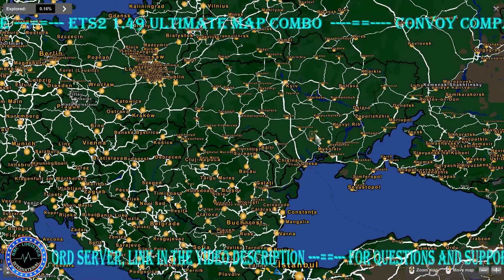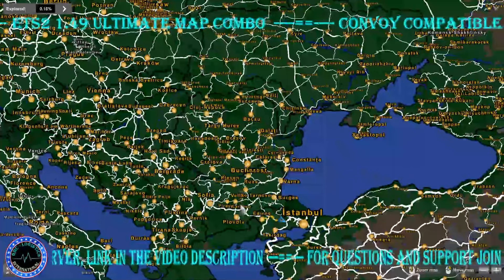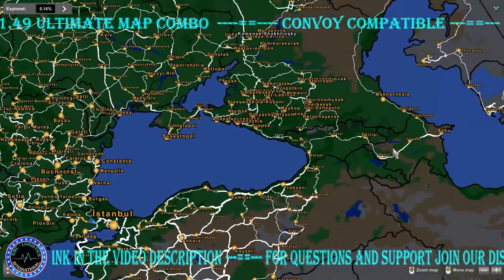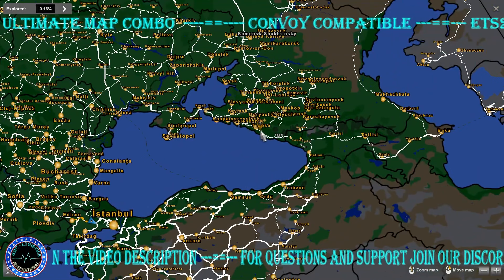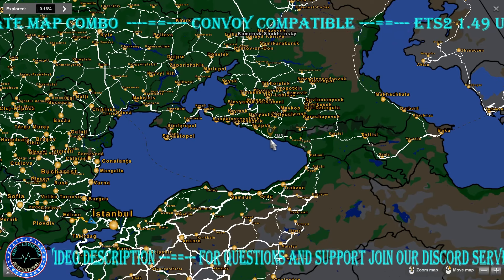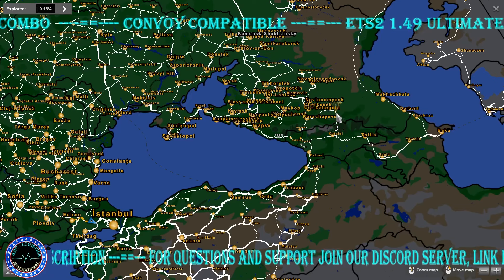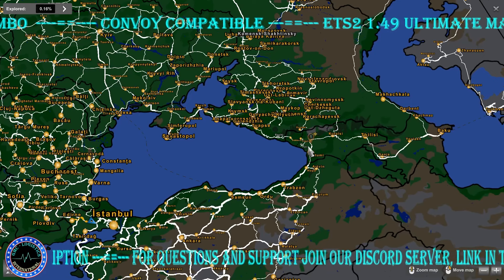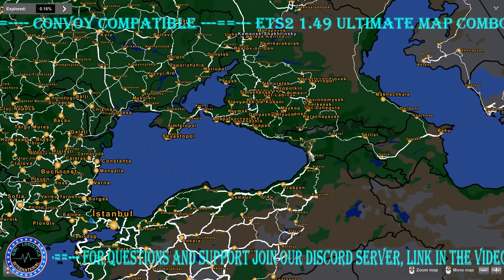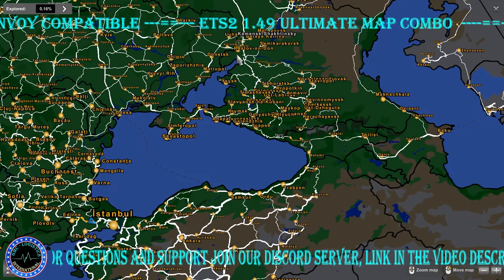We have the paid version of ROEX in this combo. ROEX covers Ukraine, Moldova, Romania, Bulgaria, and Turkey. We also have the SSG Southern Region Road Connection, which brings back the SOKI area, and the SSG Southern Region ROEX connection connecting to the north.